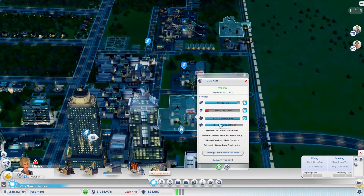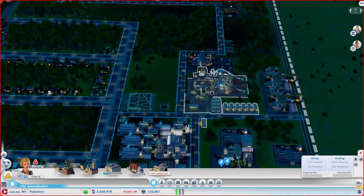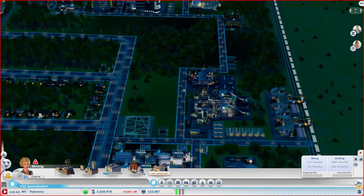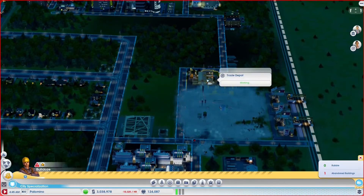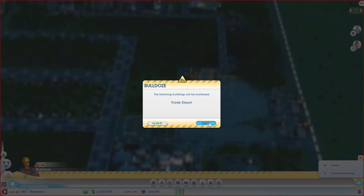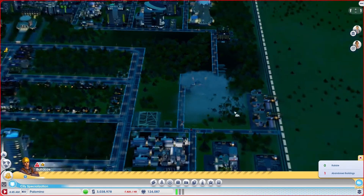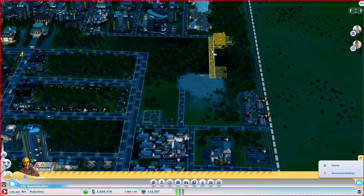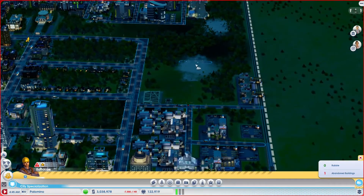Now that we have that, let's pause the game and redo this whole area. Recycling center — oh, that's so expensive. Do we have a lot of processors in here? Probably yes — no we don't, that's awesome. Remove the recycling center, bunch of houses right there, let's get rid of them also. That's the last of the houses.